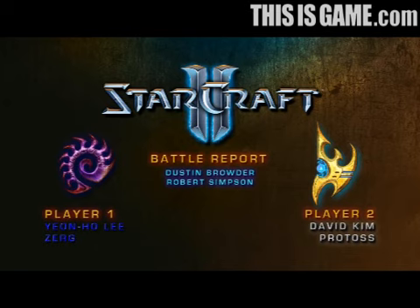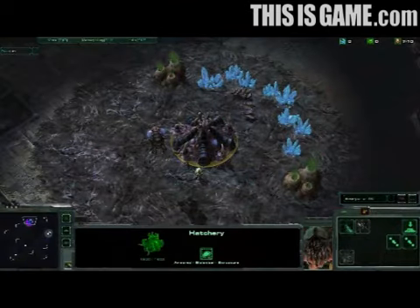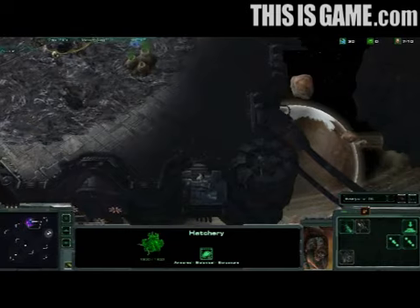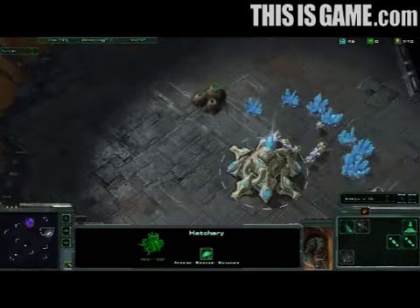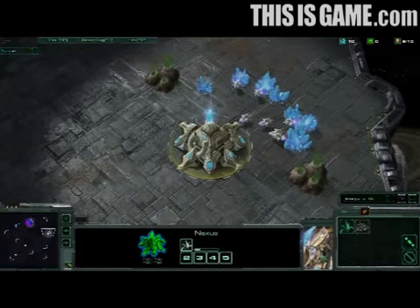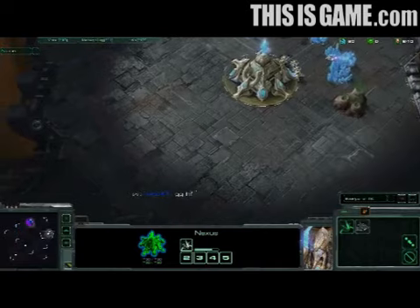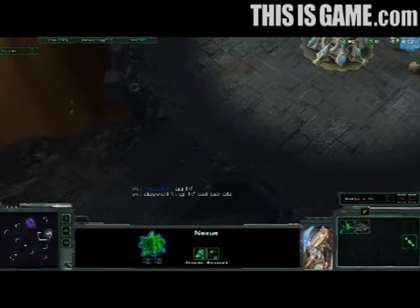They'll be playing on Scrapyard. This is a new map for StarCraft II that's got a lot of really interesting features. We can see Yeon-Ho as the blue Zerg in the upper left part of the map. Moving across the map, both players are actually very close to one another right across this narrow gap of space. Here we come up on David Kim playing as the white Protoss. There's a lot of interesting terrain features on Scrapyard, the first of which is this rather large front ramp that leads into your base — a lot harder to block than in other maps we've seen in battle reports.